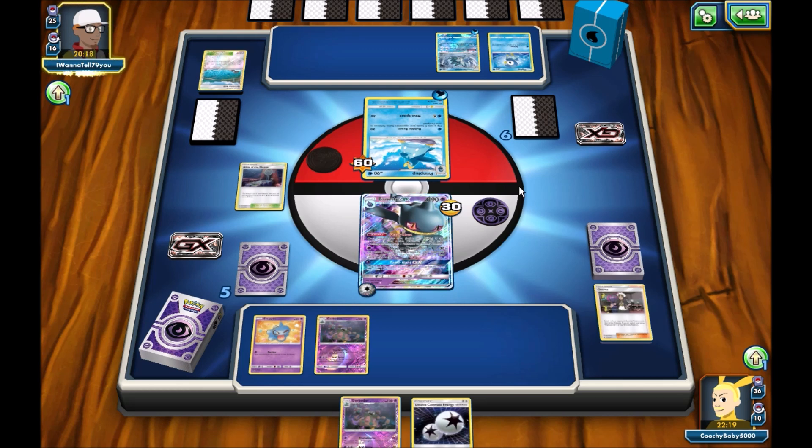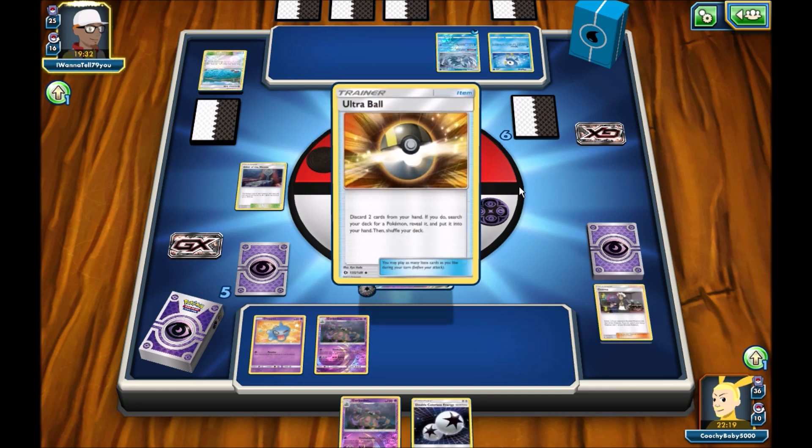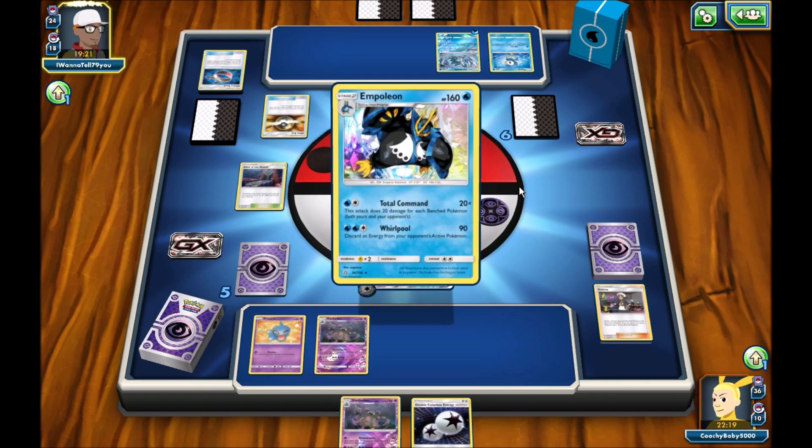Alright, so I'm going to get this Empoleon deck. He's playing a Lolan Stench slash draw engine, which I get — it's kind of thematic. But like, pre-rotation, why'd people do that? Why not Octillery? It's just objectively better. Octillery is objectively better because you can just always draw more cards.